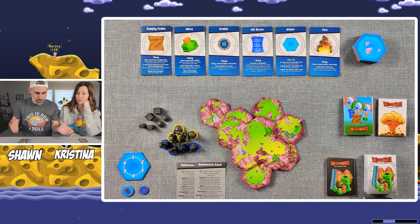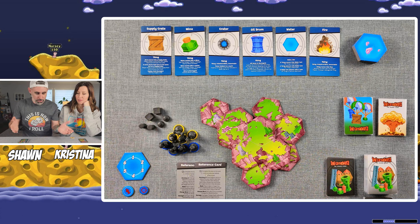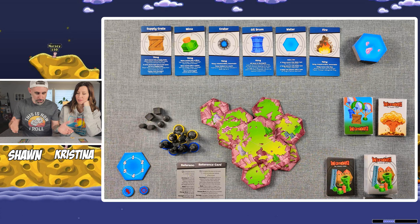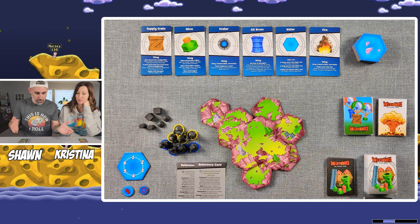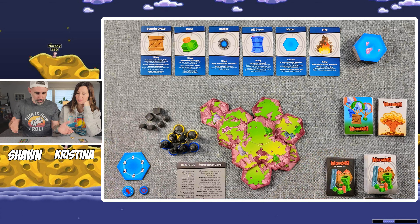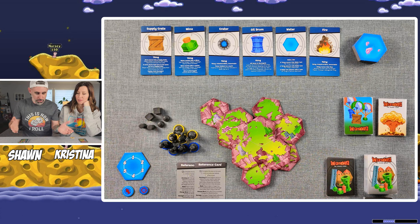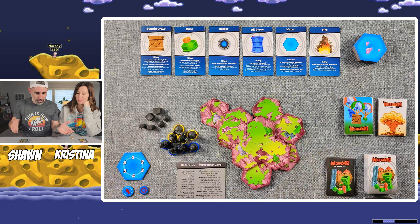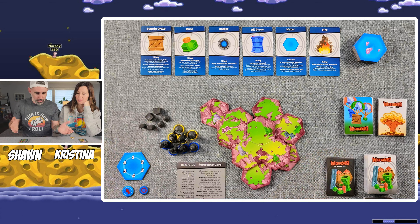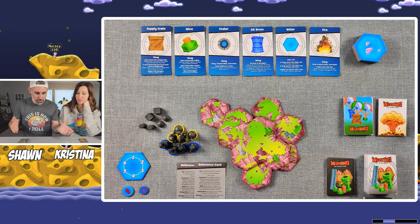So we're going to choose one end game card, put it on the bottom, put one out of the game, and put the supply crates out of the game. Now we'll set up the reference cards — these are player turn cards indicating whether you're the blue or the yellow character. There's also red and green, but we chose these two. You flip them upside down, don't look at them, and then each player picks one. I'm going to be yellow. You have no idea how you set it up, so we'll flip to see who goes first.